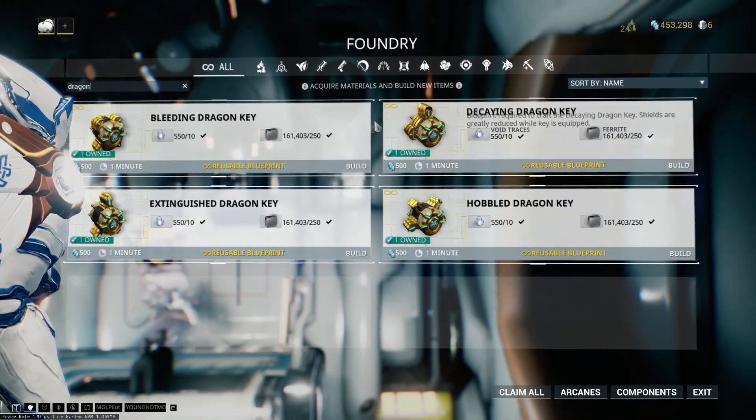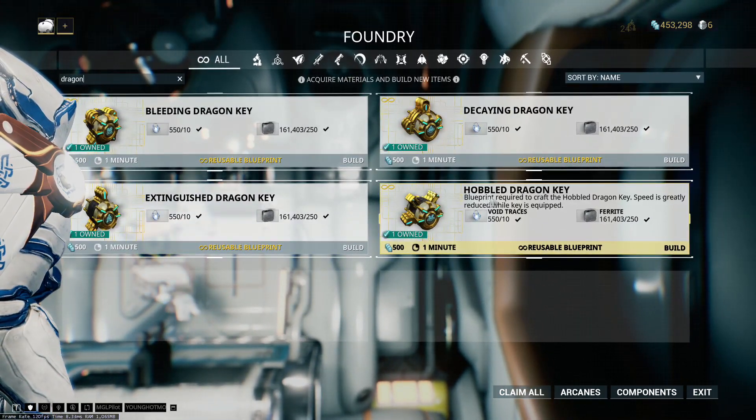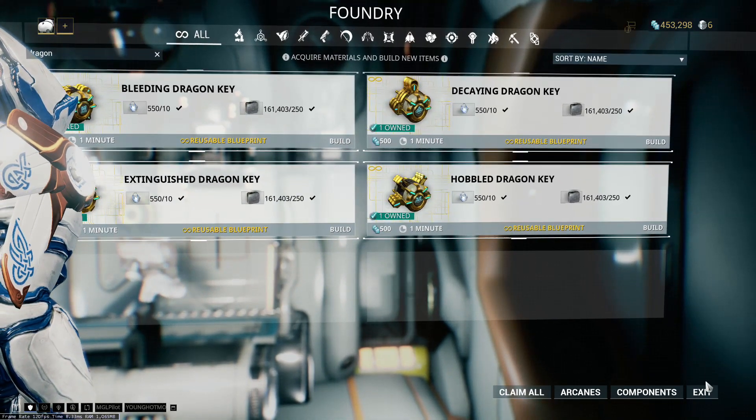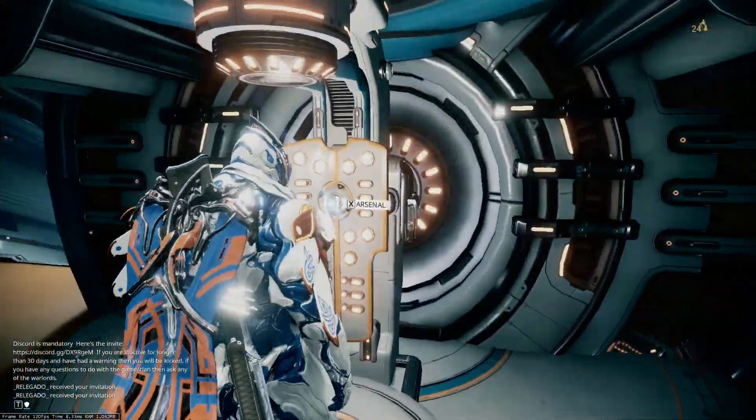You can't equip all four Dragon keys on yourself — well, you can, but it's not recommended. Especially the movement speed key, which will be really annoying when you're trying to search for the vault. And if you're going to search for the vault by yourself, it's going to take forever because the vault hides in really tricky corners.